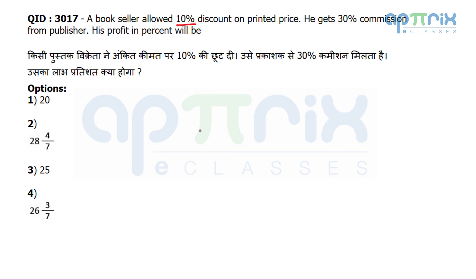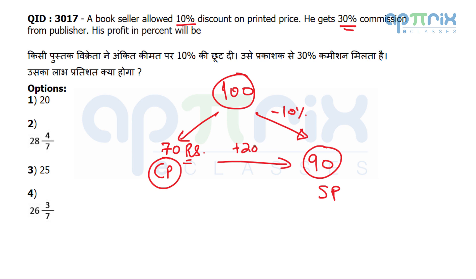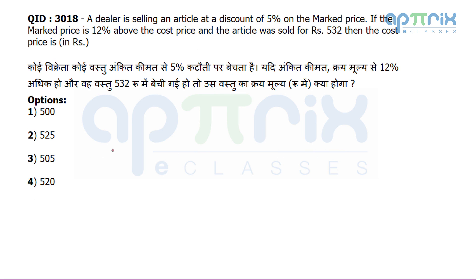Question 17: A bookseller allows 10% discount on the printed price and gets 30% commission from the publisher. What is the profit percent? 30% commission means he buys at a 30% discount, so cost price = 70. He sells at 10% discount on printed price = 90. Profit = 90 − 70 = 20. Profit % = 20/70 = 2/7 ≈ 28 4/7 percent.